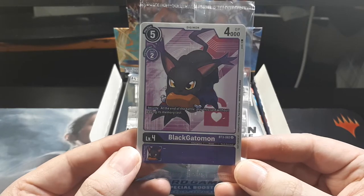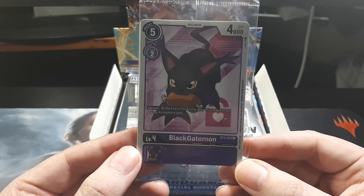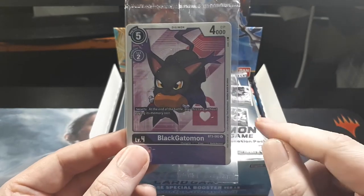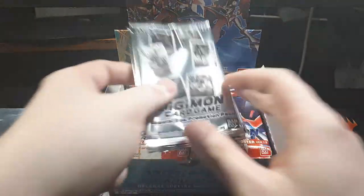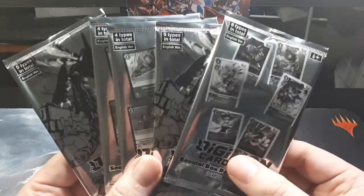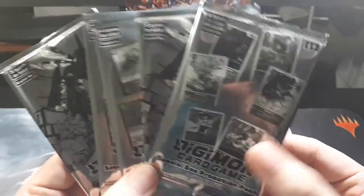I have no idea what any of the costs or the levels or the DP on it means. Well, DP means damage points, I think. Okay, that I remember from the video games. I was given four of these when I bought it, and it actually comes with another one. So five types in total, English versions.